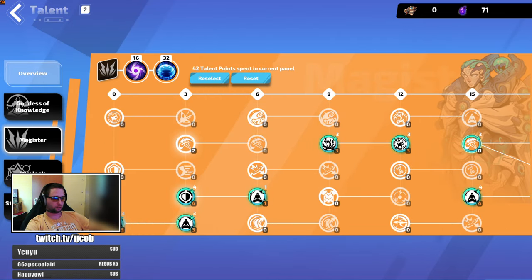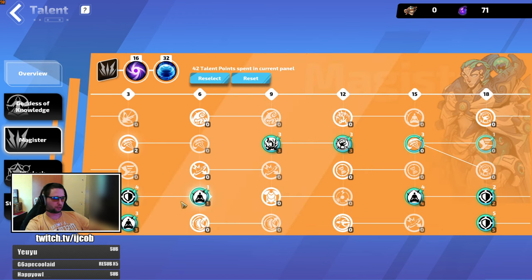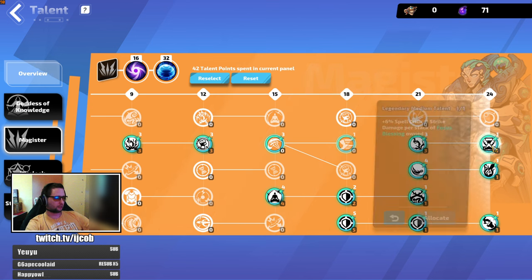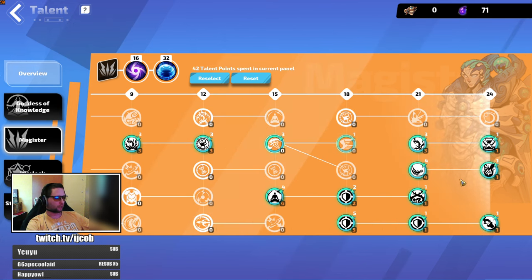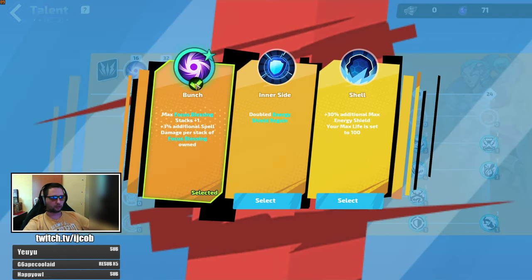The rest of the passive points just go into max energy shield and energy shield regain. At the end of the tree you also get plus 6% spell critical strike damage per stack of focus blessings — that's one I'm missing on my slates and I'd like to get. The large node gives you plus maximum focus blessings and lets you scale damage from focus blessings even more.